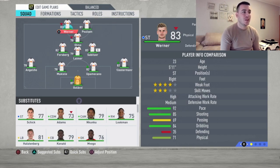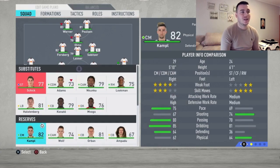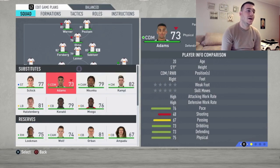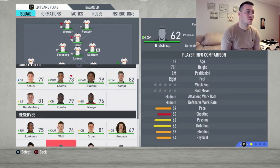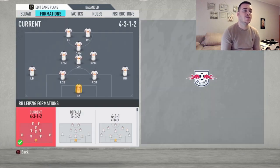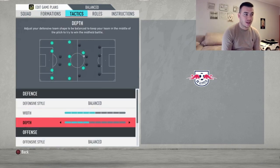Moving up to the strikers, we've got Poulsen playing alongside Timo Werner. Patrick Schick is not good enough — not even fast, his shooting isn't on point, and he turns like a truck in the game, so I don't really like him. That's why I prefer Werner and Poulsen. In the CAM position and as substitutes, you've got Schick, Mukoko, and Campbell — in general a very good team overall.